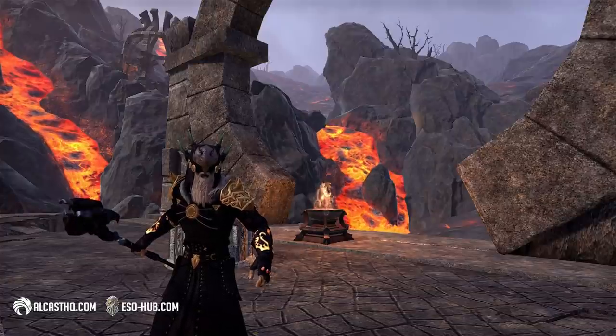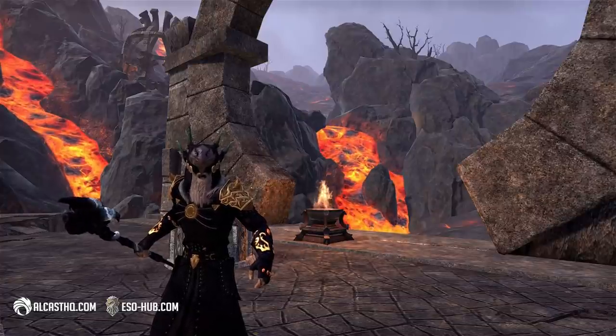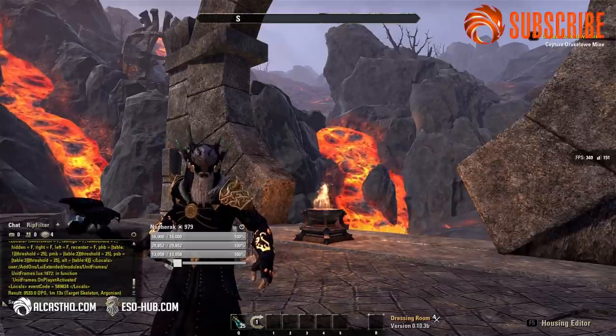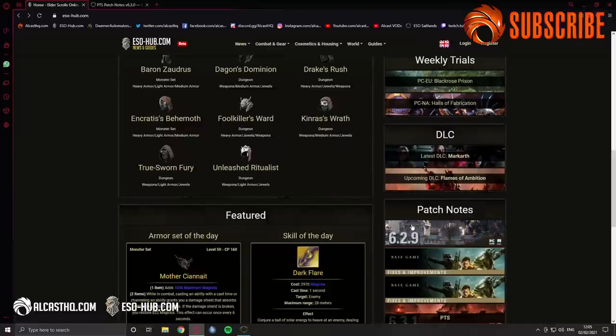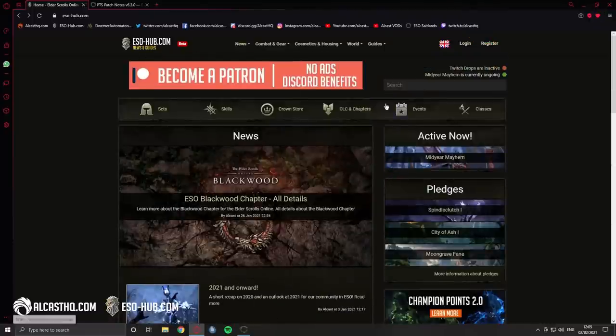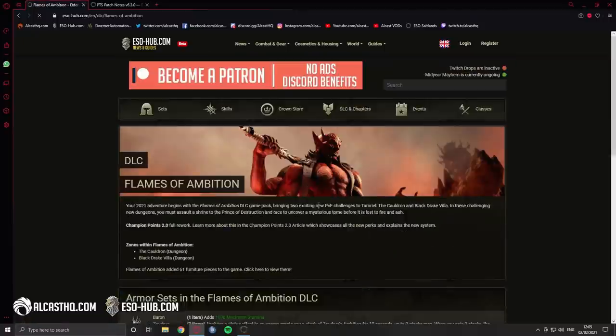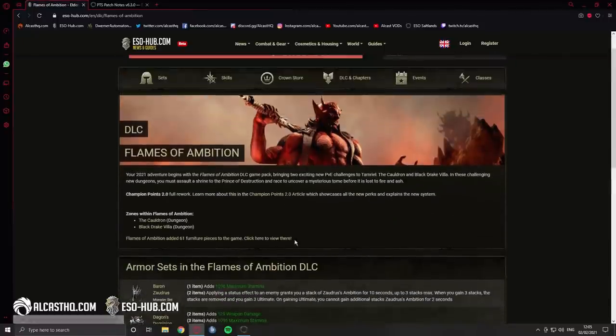Welcome ladies and gentlemen. Today I want to talk about the racial changes that will go live with Update 29, Flames of Ambition DLC. This one will launch March 8th and it's the DLC before the Blackwood chapter.